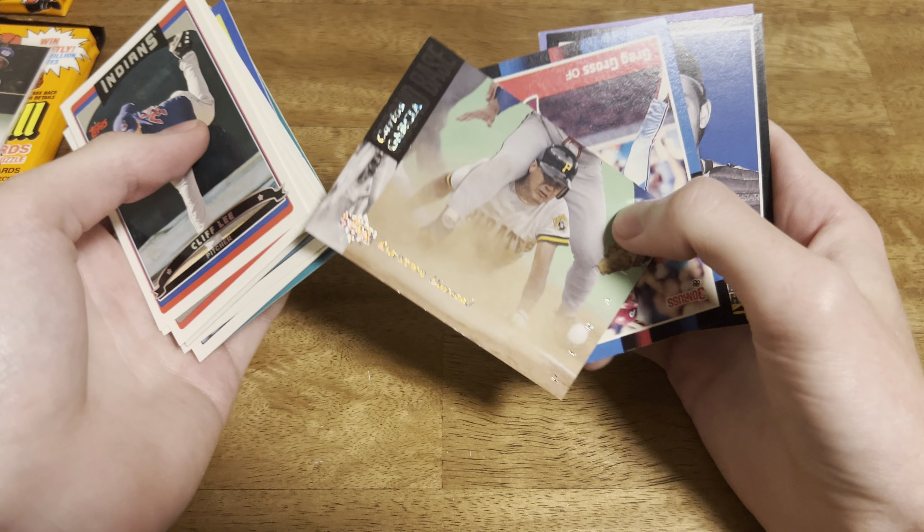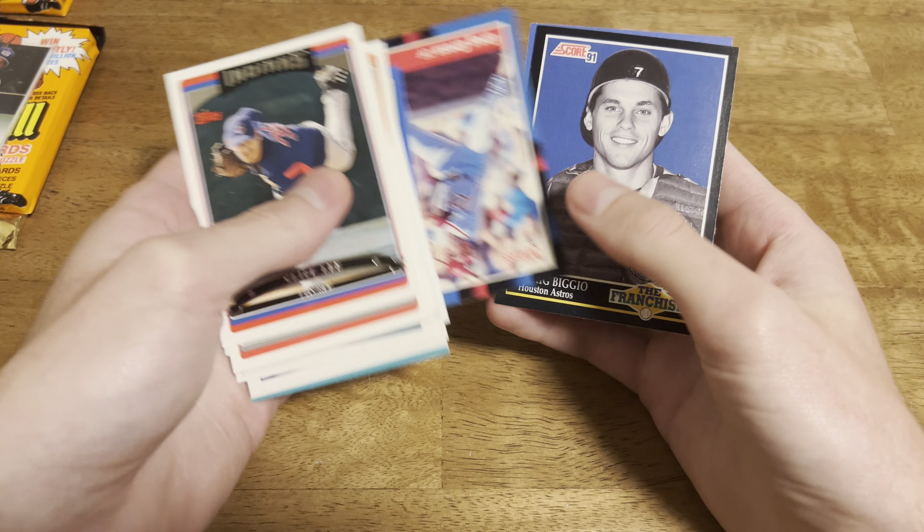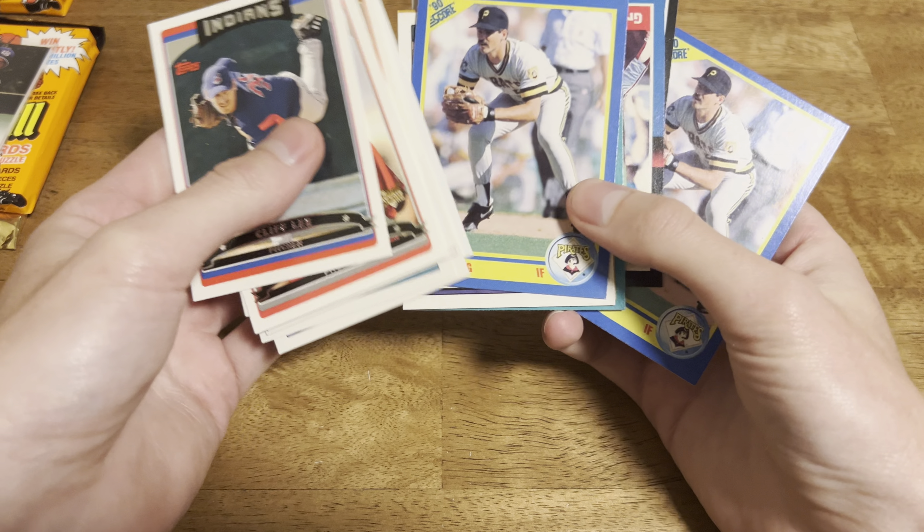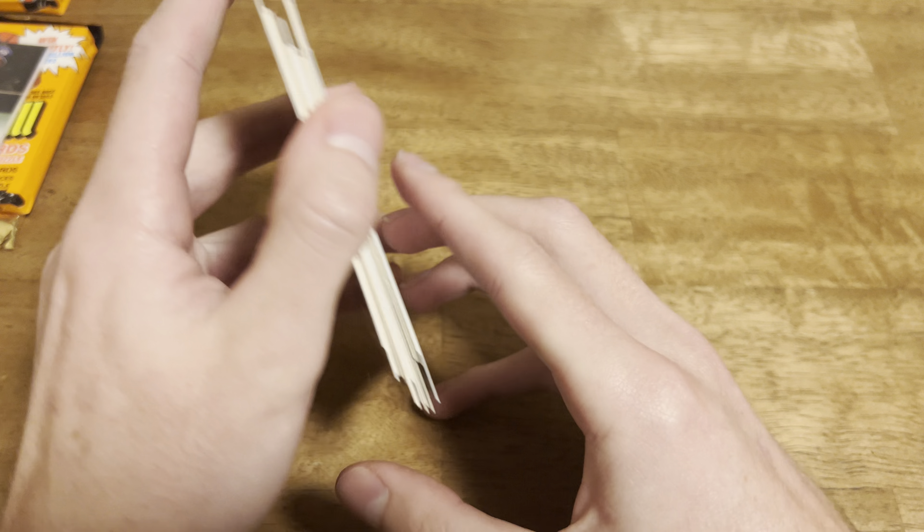Another electric diamond. Carlos Garcia. Craig Biggio. And then Jeff King - once again, so three Jeff Kings in the last two boxes.